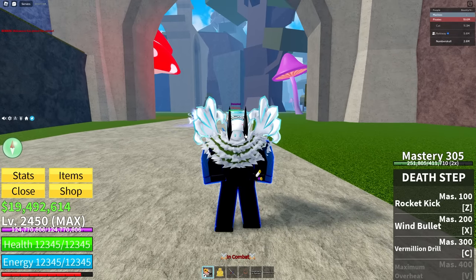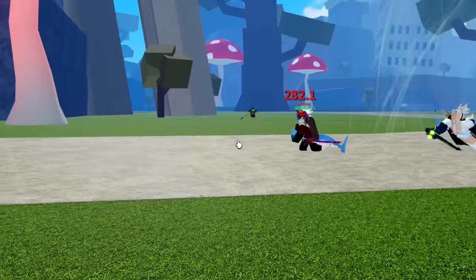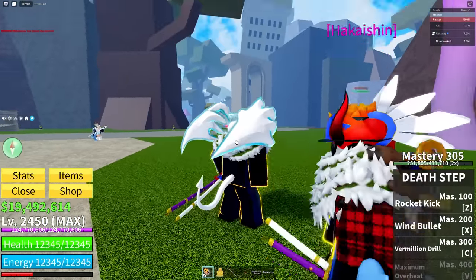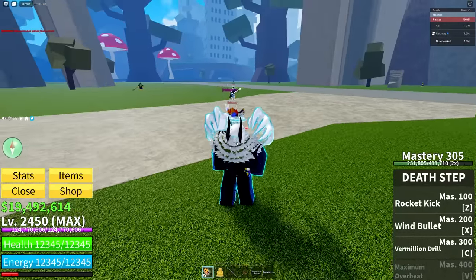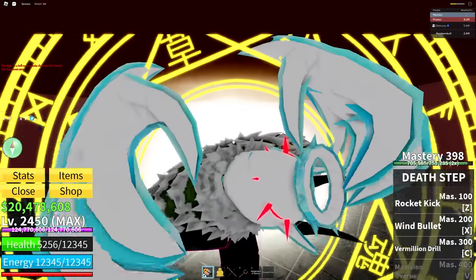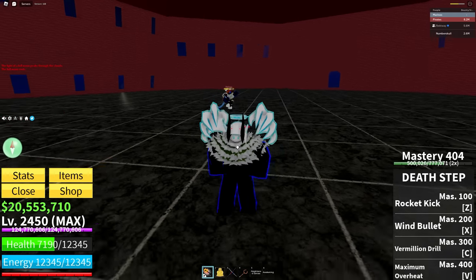The reason why we're still doing this is because we need to get that God Human, which is coming soon. Just you guys wait. Let's go ahead and keep grinding to Mastery 400 and that will be the end of Death Step. We're about to kill the Cake Queen and she's about to die — there we go. We killed the Cake Queen and now we are Mastery 404 with Death Step, which means we have finally mastered Death Step, not to 600 but close enough. Now we have Maximum Overheat, which is the V ability.